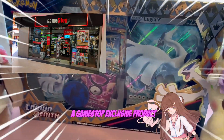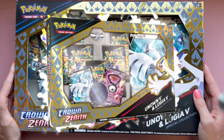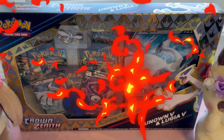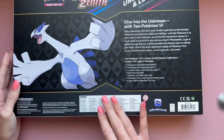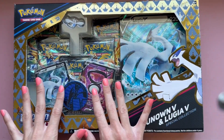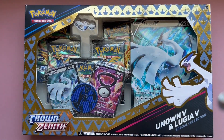Today I have a GameStop exclusive product from Crown Zenith, the special holiday set that released in January of this year. Last Friday they put out this new product — an Unknown and Lugia V collection box with five TCG packs, a large coin, a Lugia V jumbo card, two promos (Unknown and Lugia V), and of course a Lugia pin.